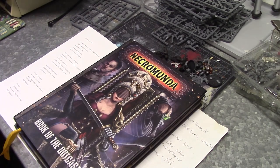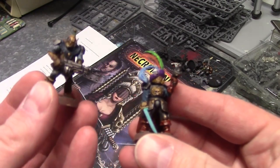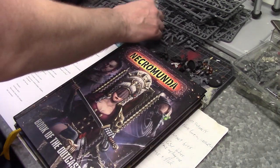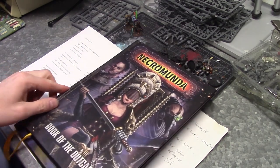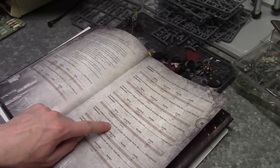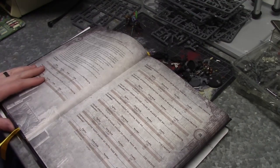Here are the two models I made for House Green. I've got Lord Alexander Green and the Jaegerkin auto-freeze. They're going to be the beginnings of the gang. According to the Book of the Outcast, the House Green military attaché is 330 credits — so you get the Kriegmaster and you get the Jaegerkin.